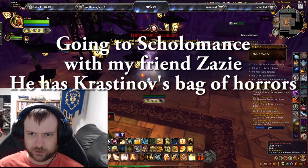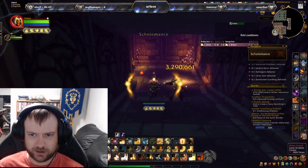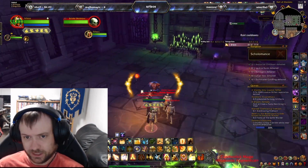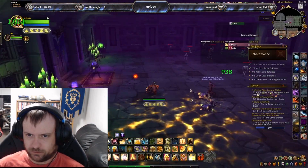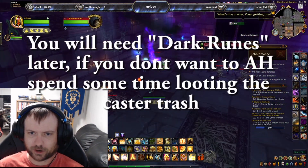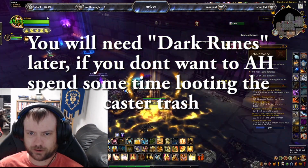So first we're going to go into the Scholomance that you can zone into. I'm going in with my friend Zazie right now — he has Krastinov's Bag of Horrors and he's going to help me out through the run. You're also going to need dark runes later, so if you want to kill any of the caster mobs and look for dark runes, you will need them.